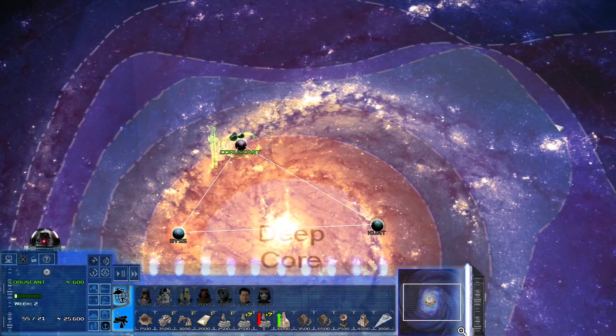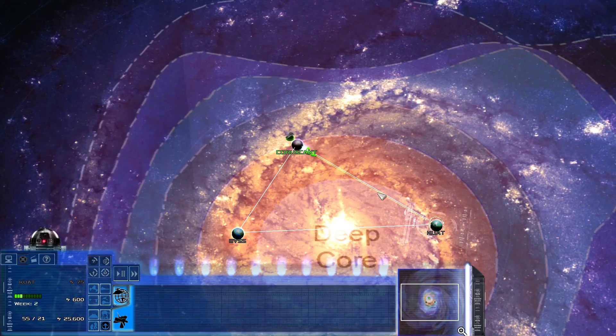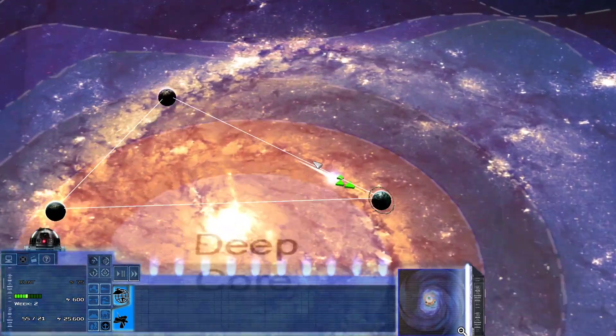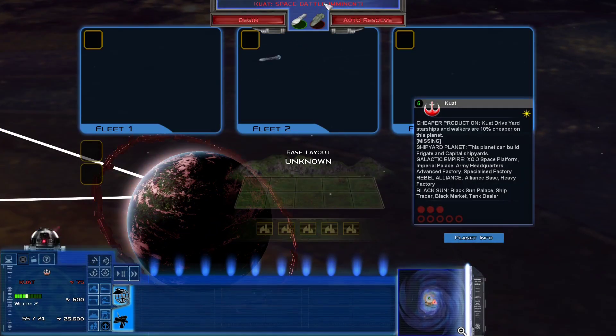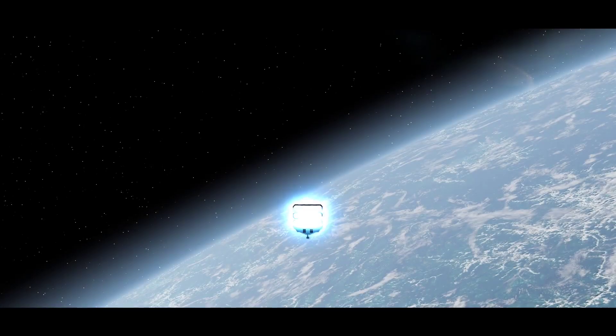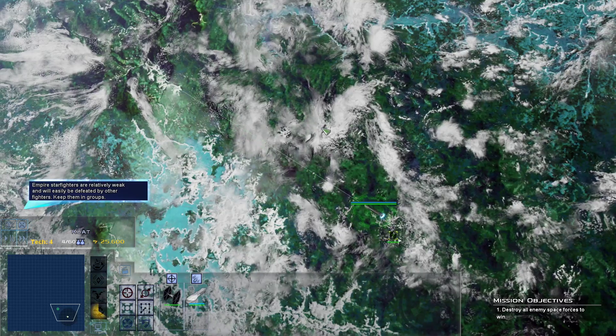We'll put two destroyers against each other: the Carrick destroyer with ion cannons and light turbolasers — both close-range versions — against the MC-40, which carries mostly mid-range weapons, medium turbolasers, and a special new missile type. I'm betting on the MC-40 for this one. The problem right now with the MC-40 is that the firing arcs are too good because I haven't changed them yet — so if you get on the sides of it, it shouldn't be able to fire as much, but right now it still can.